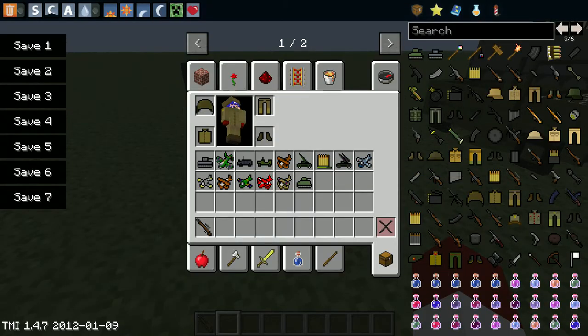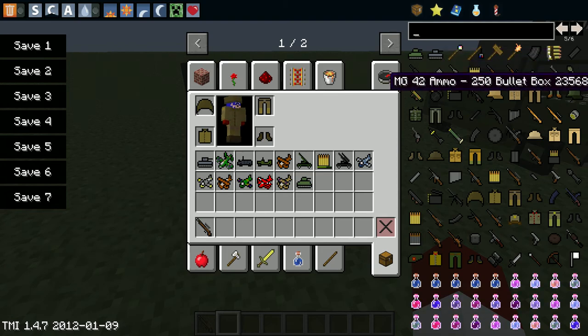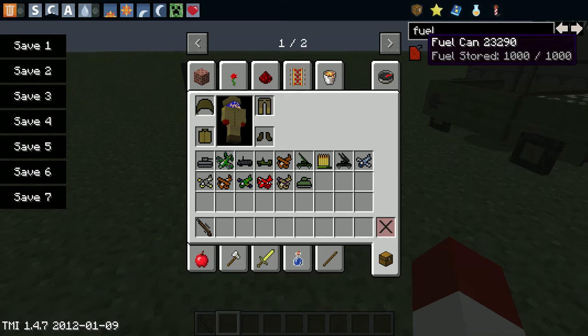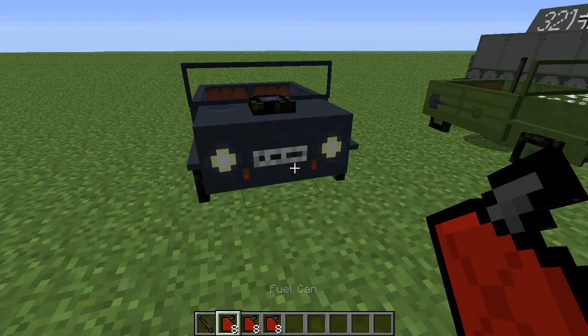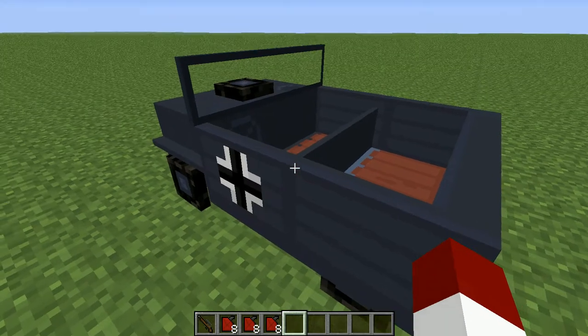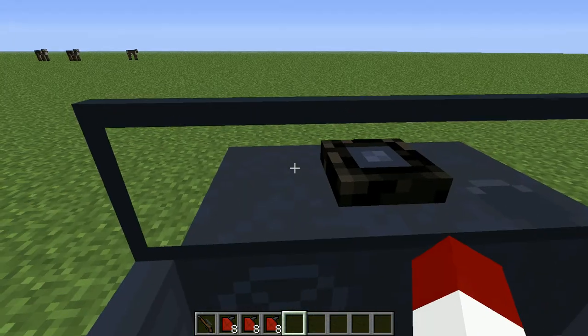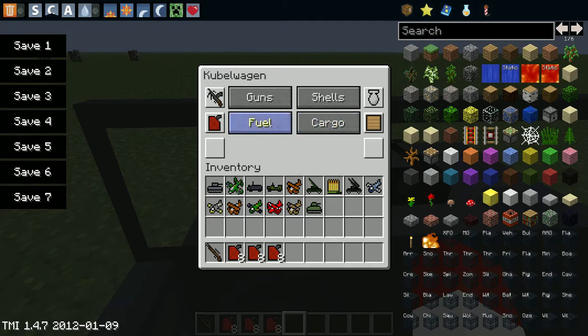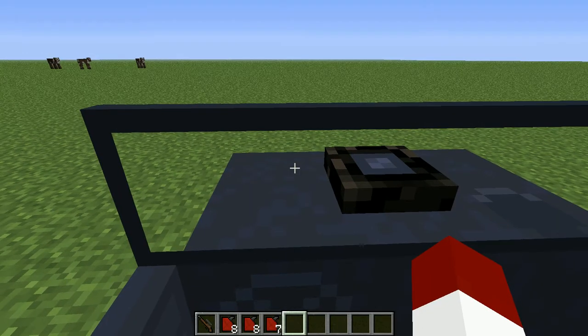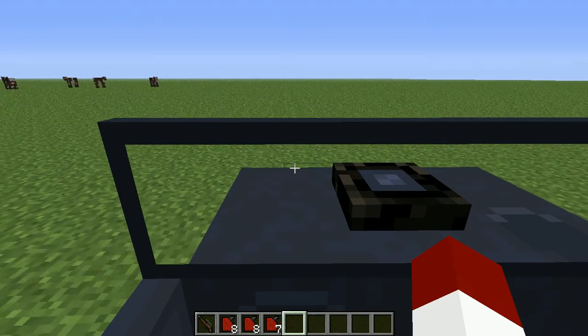I'm going to have to look up Fuel, F-U-E-L. So I'm going to get a bunch of that. You go into one of these, find out where the driver's seat is, right click, push R, and go to Fuel. You put one of these in there and it'll start sucking it up.